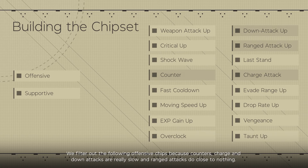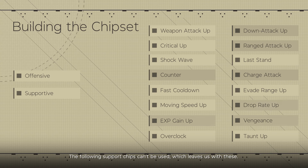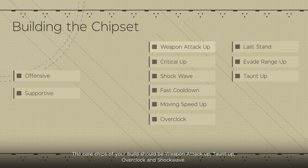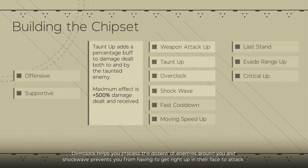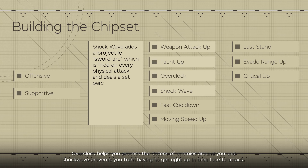Filter out the following offensive chips because counters, charge, and down attacks are really slow, and ranged attacks do close to nothing. Of the remaining support chips, the core chips of your build should be Weapon Attack Up, Taunt Up, Overclock, and Shockwave. The first two make you deal 10 times as much damage, Overclock helps you process the dozens of enemies around you, and Shockwave prevents you from having to get right up in an enemy's face to attack.